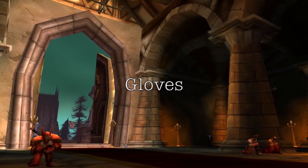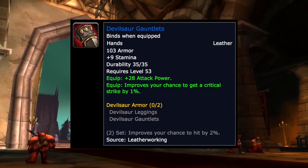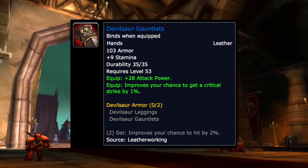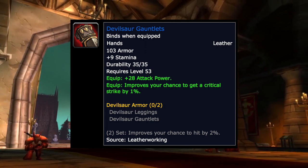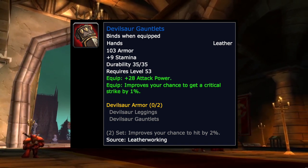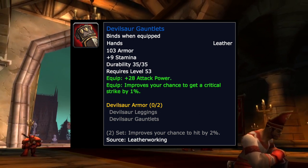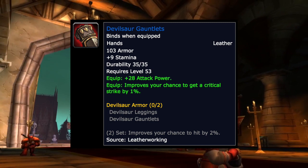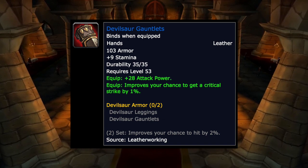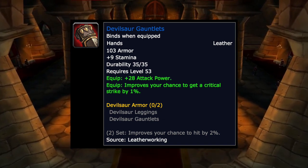For gloves, the Devilsaur Gauntlets are your pre-raid best-in-slot — 9 stam, 28 attack power, and 1% crit — but they're from Leatherworking and may be very expensive at launch due to a potential Devilsaur mafia. If you get the two-set bonus as well, the extra 2% hit makes this set extremely strong. Try to get a Leatherworker to help or save up for the auction house.